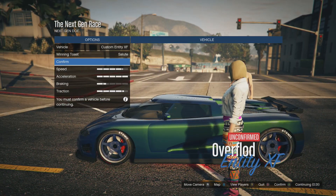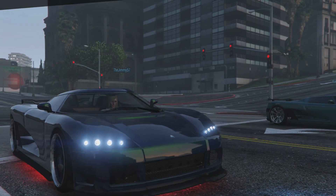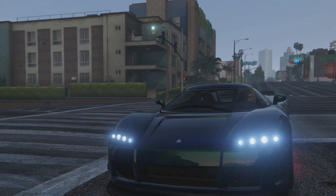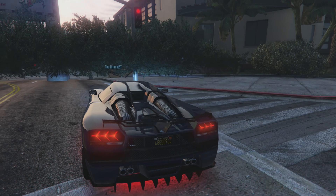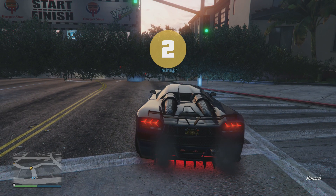The rules for this race are that we're trying to make it like next-gen races since next-gen is obviously new. The race had to be over 50 props, it had to be in the movie theater area which is kind of up north Vinewood — I'm not exactly sure what it's called. It also had to be a lap race, and you had to use new props. That's what it is.